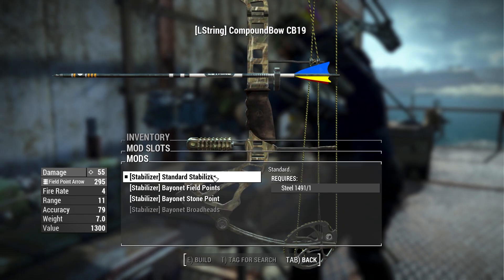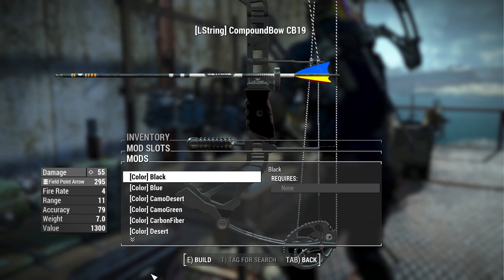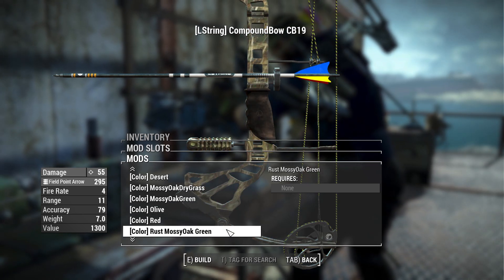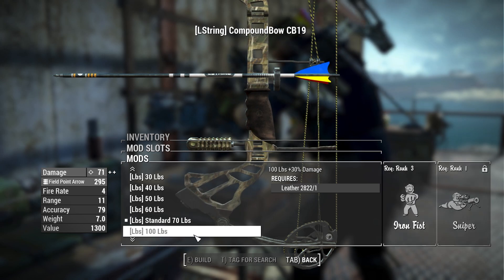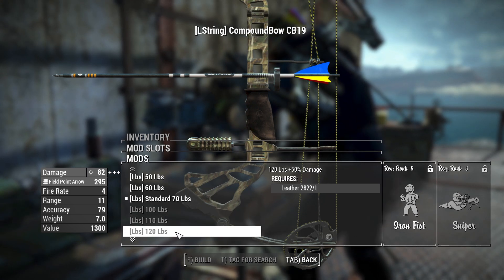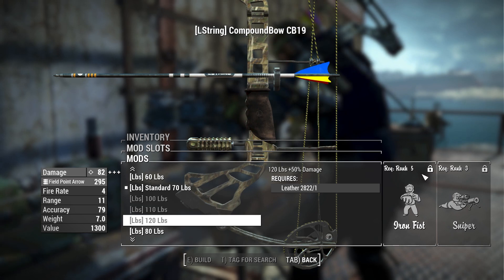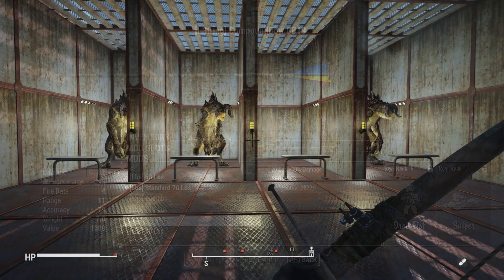The compound bow has no riser options but shares the same bayonet options, arrow options, sight options, resistance options, and color options as the recurve bow - including black, blue, desert camo, camo green, carbon fiber, desert mossy oak, dry grass, mossy oak green, olive, red, rust, and white, with the rusty one being a favorite for its weathered look. Also worth noting: to use higher-level damage strings like the 120-pound resistance string, you'll need the Iron Fist perk, which brings in unarmed strength-based perks - something not available in any other weapon mod.